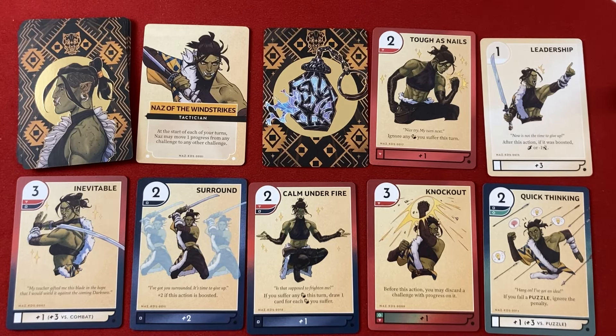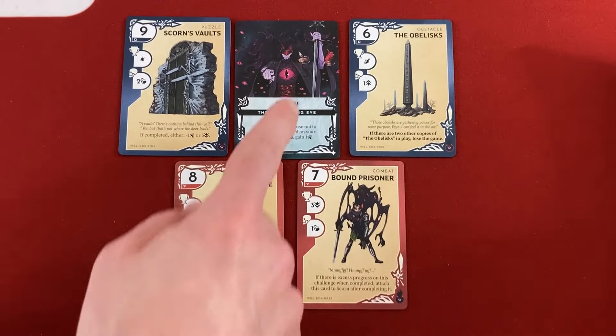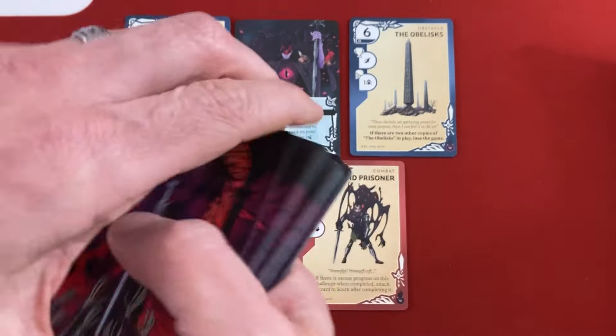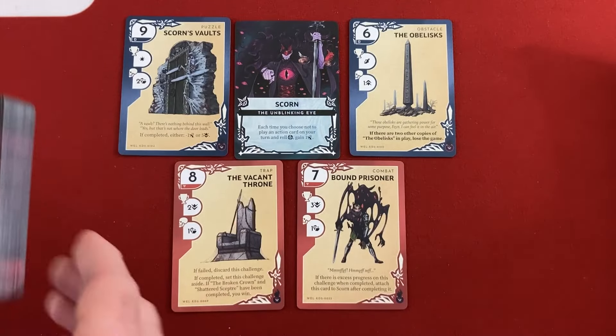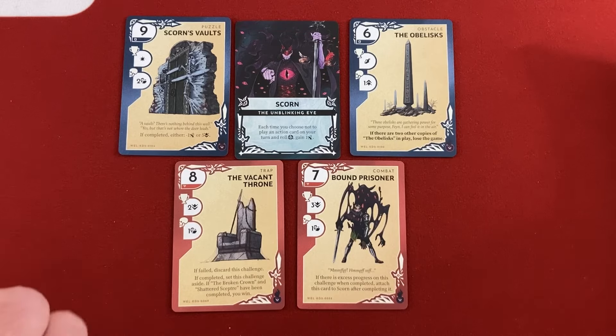They're both pretty awesome. But first, let's look at the new boss — the new Wellmaster. Scorn is his name, and he has his own unique Well deck, so you don't need anything from the other set. As far as I can tell, the only things you can mix and match from other sets are the heroes themselves.